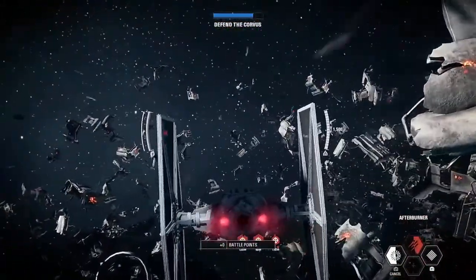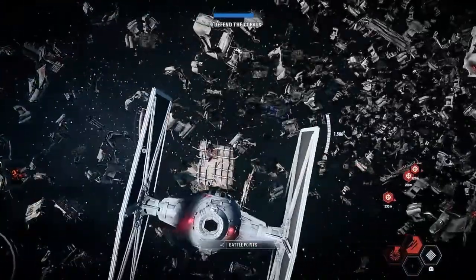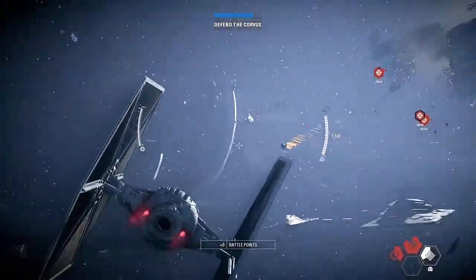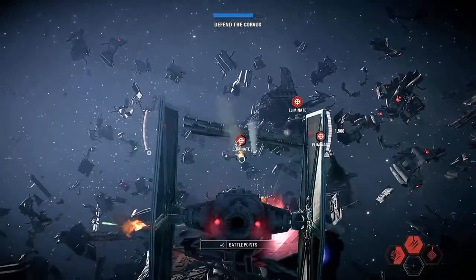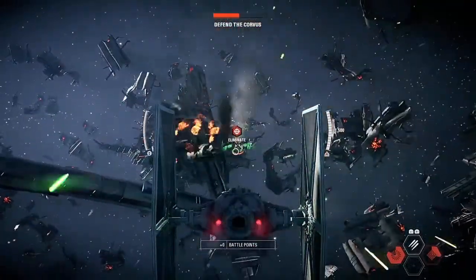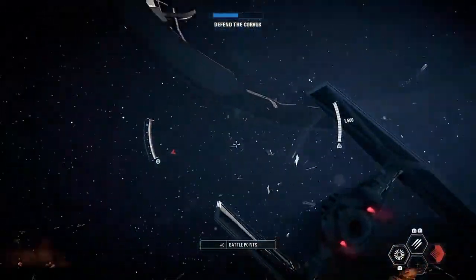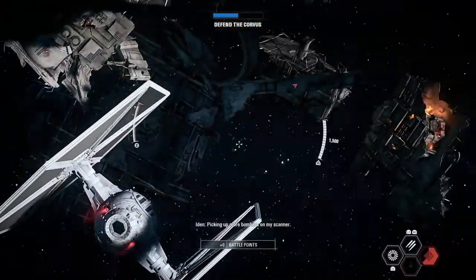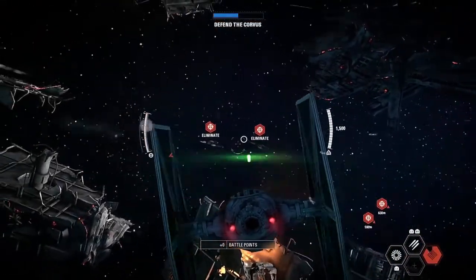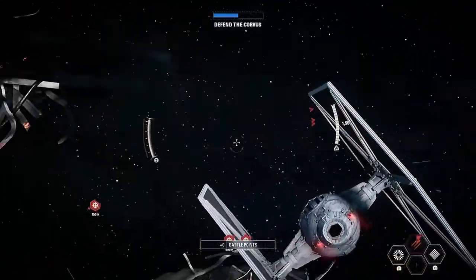I accidentally sped up, didn't want to do that. I may die again. We really need to blast those bombers. Where are they? There they are. Blast them! Those bombers are tearing the Corvus apart. Not anymore. Hold against those Y-wings, Commander. Engines are almost ready, Commander. There are more bombers on my scanner. There are more. Got them — that's one for you.